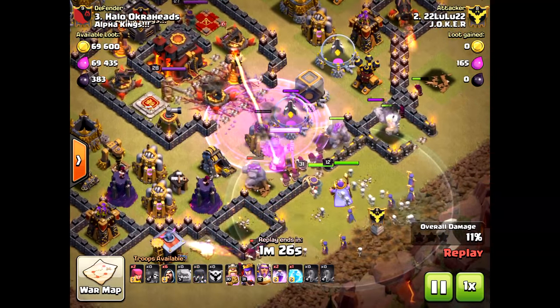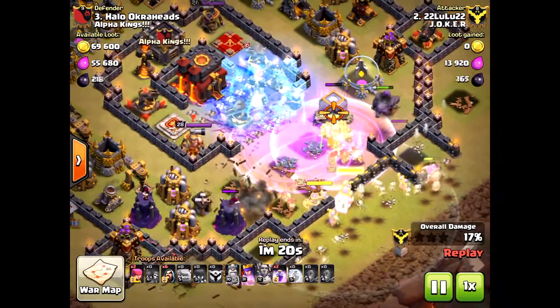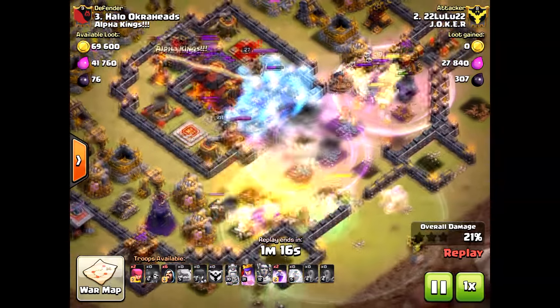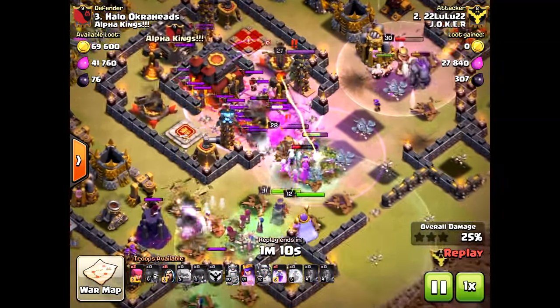That happens when you don't use your wall breakers right. But the main key — look at that — the inferno tower locked on to the king, and he had to use a freeze way early before anything had happened. I love this base; all his troops went to the outside, the witches, everything.